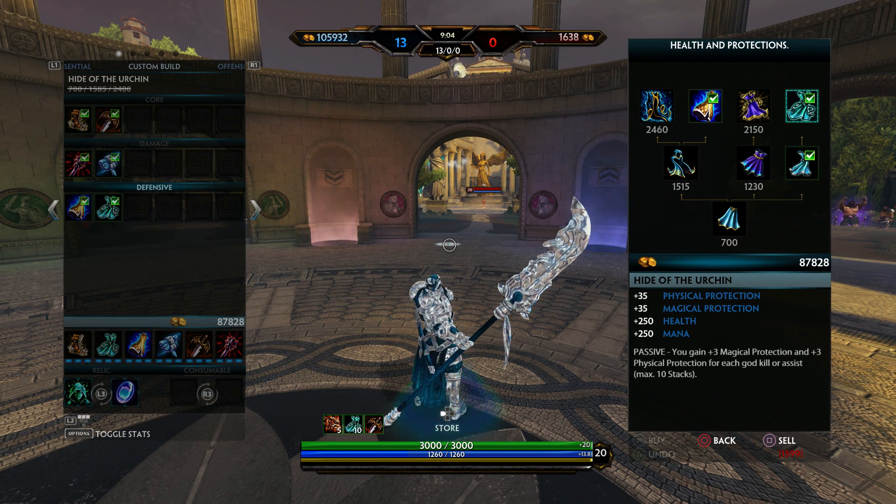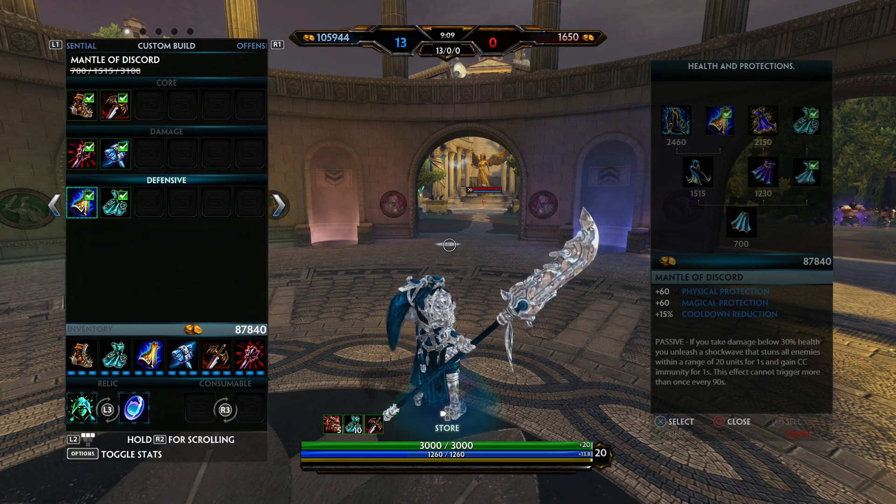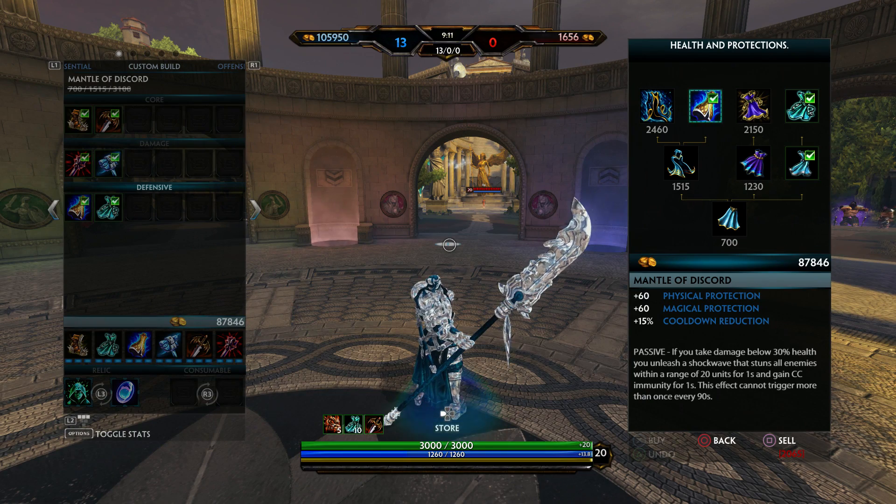Second I get Mantle of Discord. I get that because first you get cooldown and everybody loves that cooldown. Also if you get under 30% health you stun them, and that gives Guan Yu two stuns — one with his horse and one with the defensive item.